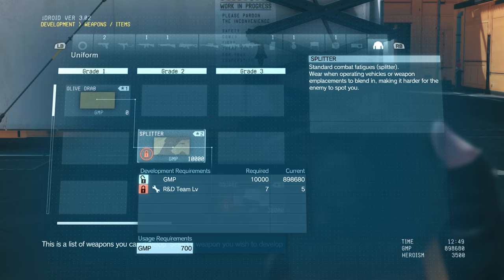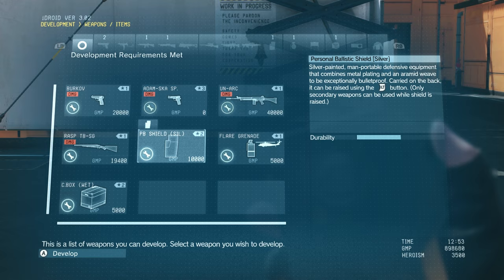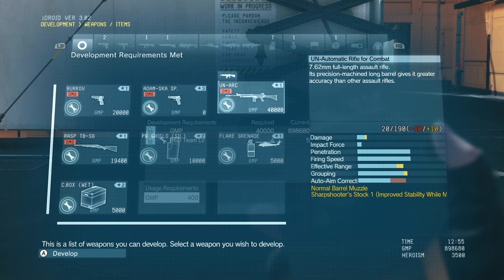Honestly, if you don't like spreadsheets you should probably just figure this all out on your own, because there's a lot that's really complex. But basically, everything when it comes to R&D — whether it be for your helicopters, your buddies, or Snake and his own equipment — is all player choice. What weapons do you want to develop, and what sort of playstyle do you need those weapons to complement?